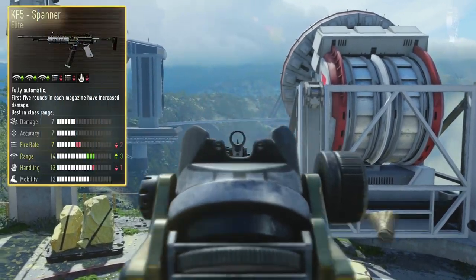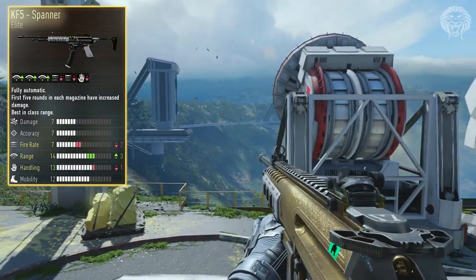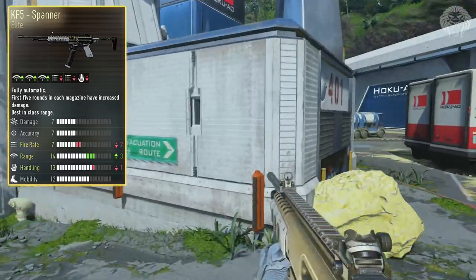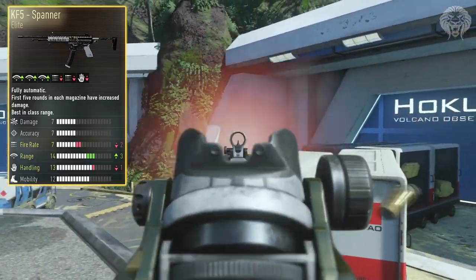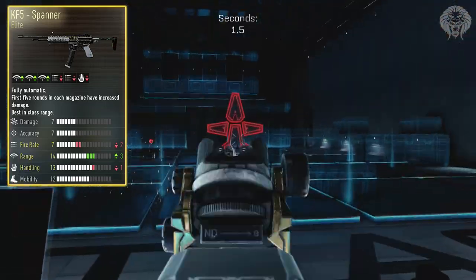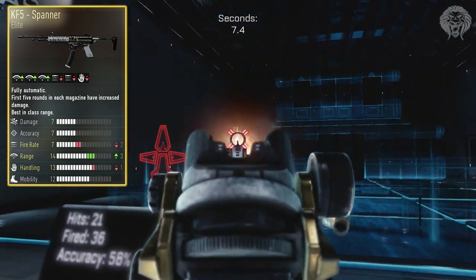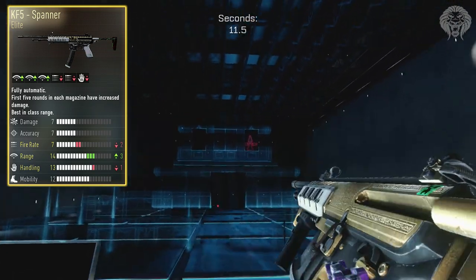Down to the gun stats, it has some very impressive things. It's got a decreased fire rate by two points, as you can see right here, and a decreased handling by one point. In compensation for that, it's got plus three for range, which is really crazy. A lower fire rate can actually reduce recoil, so I find it makes the gun a little bit easier to handle and the bullets come out more controlled.